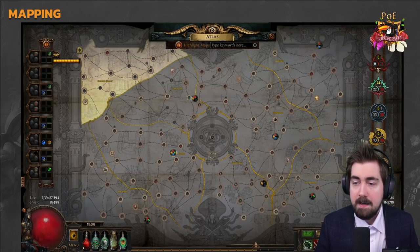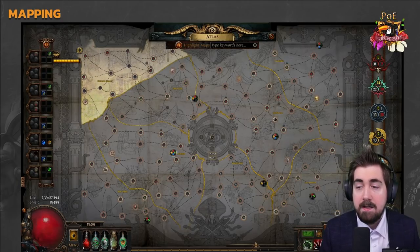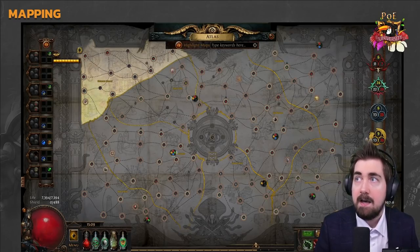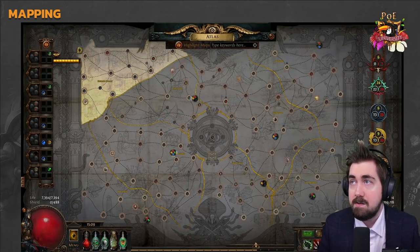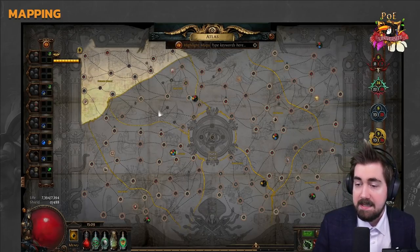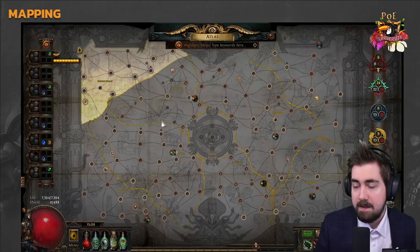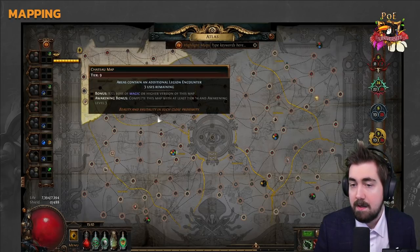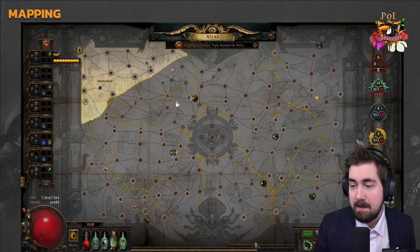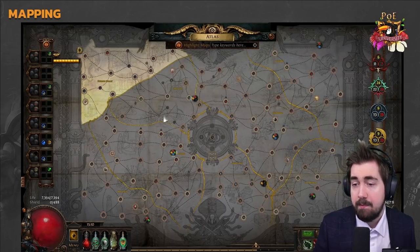For how maps drop: white monsters can never drop maps higher than the map they're in. Blue monsters can drop plus one tier. Unique monsters — like the boss — can drop plus two. The adjacency system means that if I want a Chateau to drop, I'd have to be in an adjacent map like Shore, Mausoleum, Grotto, or Temple. Adjacent maps are also slightly more likely to drop.